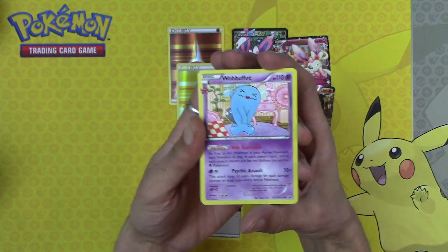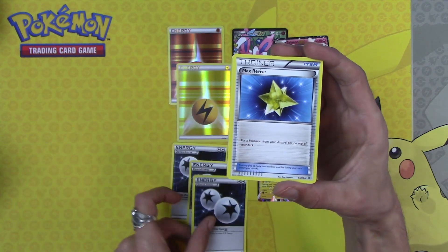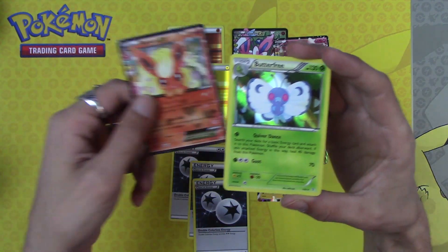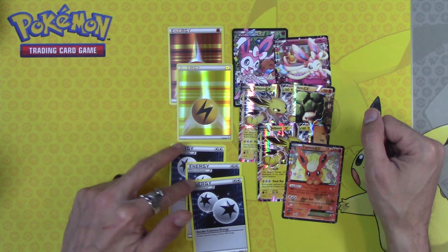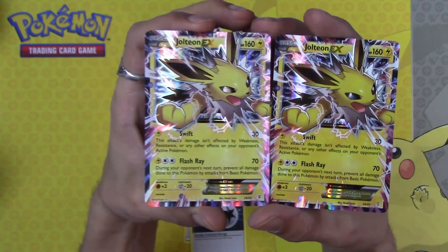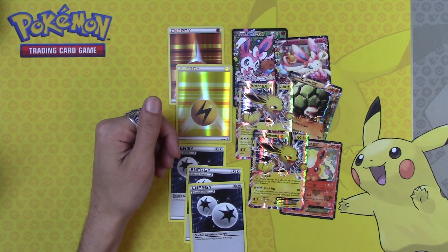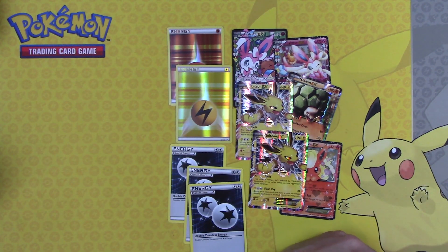This is why I can't stop doing Generations packs. Our fourth Wobbuffet, third Double Colorless Energy, Max Revive, Tauros, Flareon EX, and a Butterfree. So six EXes out of ten packs, two Holo Energies, three Double Colorless Energies — but two Jolteon EXes. Absolutely insane. Generations, oh my god, I love you. Click like if you liked, dislike if you disliked — you probably just heard my chair squeaking. Temporary setup. Click that subscribe button if you want to be awesome.